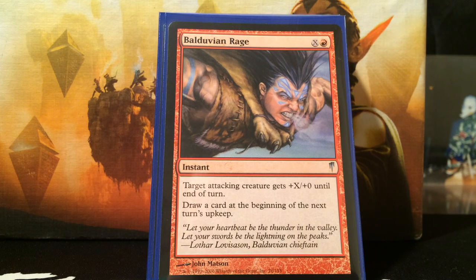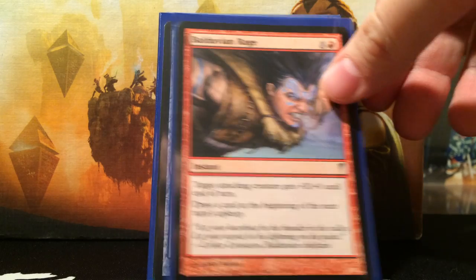Last but not least in the pump setup is Balduvian Rage. This card is insane because it comes with options — pay red and X, target attacking creature gets +X/+0 until end of turn. You have a ton of creatures, you pump all your mana into it and they all get huge. The cool thing is you draw a card at the beginning of the next turn's upkeep — so for each creature the copy triggers, there will be a stack on your upkeep and you just draw a ton of cards. Early game you can even sit on this as a defensive card — if they're about to wrath, you can target Zada and give everything +0/+0 just to draw all those cards and get back in the game.